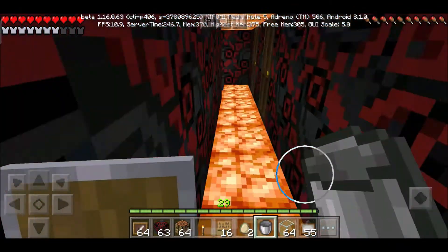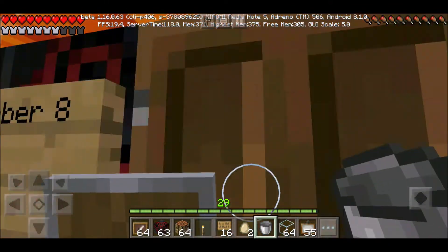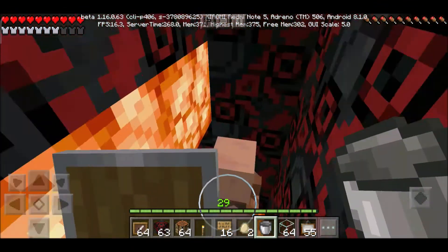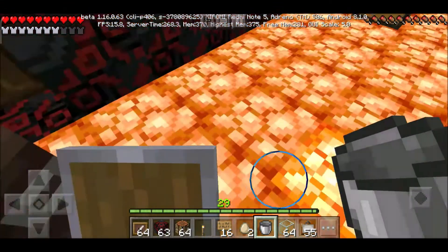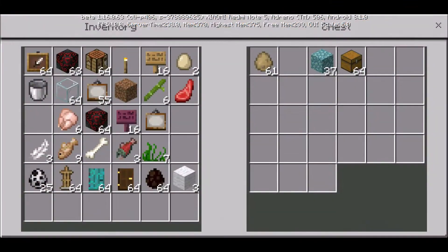I will close the door. Okay, this is the A block of the JSK apartment. I will make the B block after some days.